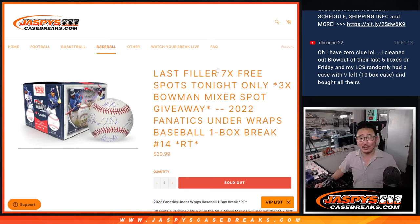Hi everyone, Joe for JaspiesCaseBreaks.com with our last filler to unlock that Bowman baseball mixer that's coming up in the next video. This is Fanatics Underwraps Baseball, random team break number 14.